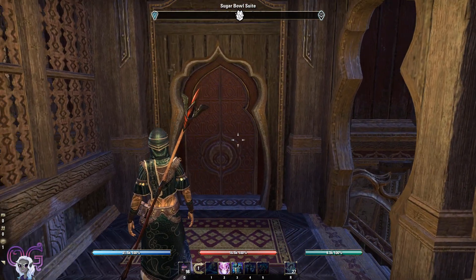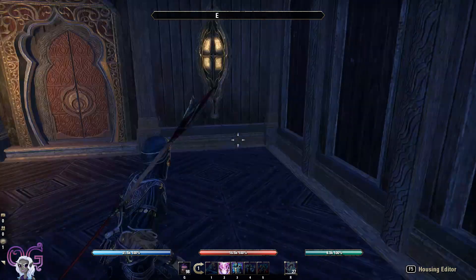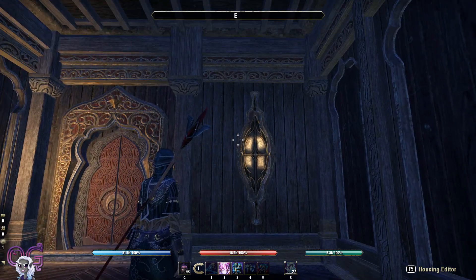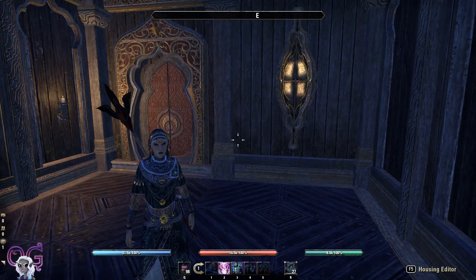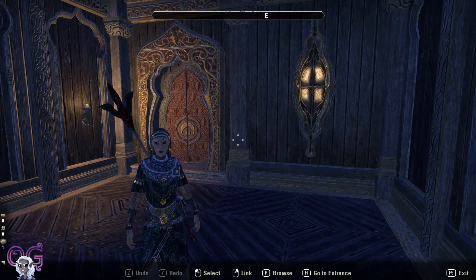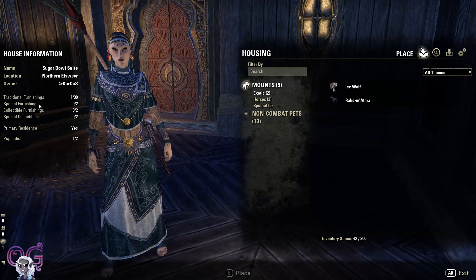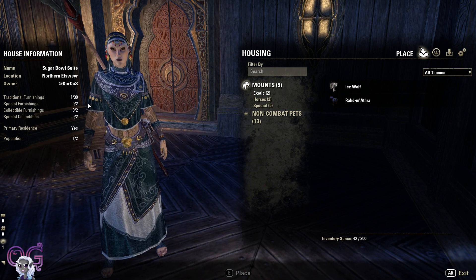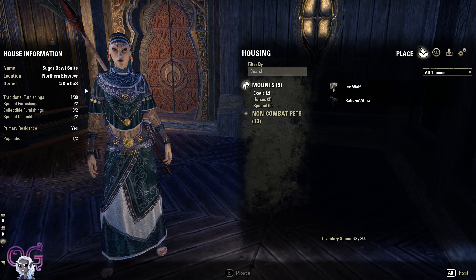This is just a very basic house. It's a single room — very, very small. It's one of the smaller starter homes. It comes with ambient light. There is no furnishing option and it is very limited in the amount of housing items you can put in here. I am an ESO Plus member, so whatever I have is doubled. So 30 furnishings — maybe just 15 without ESO Plus — and special furnishings. Really not too much to put in here.